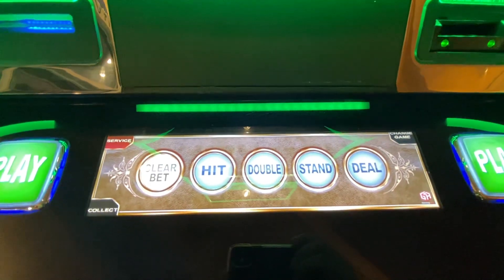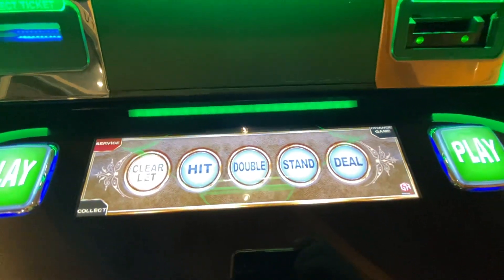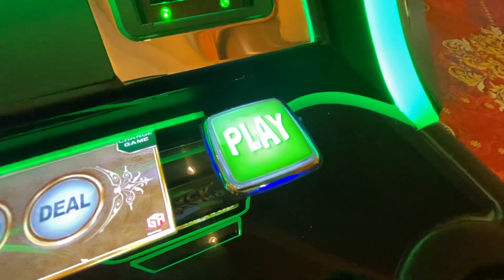Here are all the buttons you use to play the game. You get clear, hit, double, stand, or deal. You can also use the play buttons as well to deal.